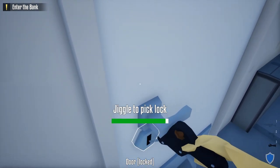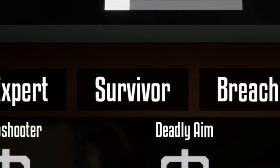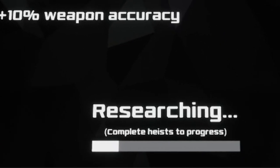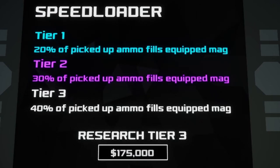So without further ado, here we go. To start, all the skills are broken into 4 categories: Gun Expert, Survivor, and Breaching Stealth. Each of the skills start out at Tier 1. While you complete heists, you'll gain XP to level up that skill slowly, both increasing the tier and bettering the abilities of that skill.